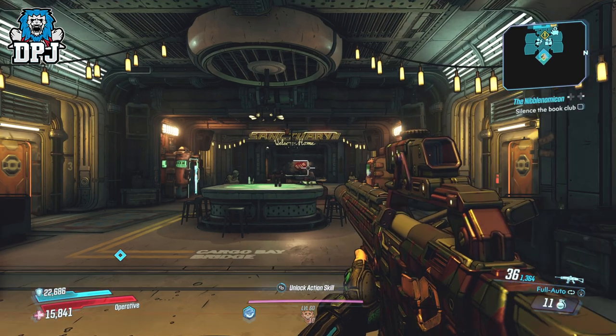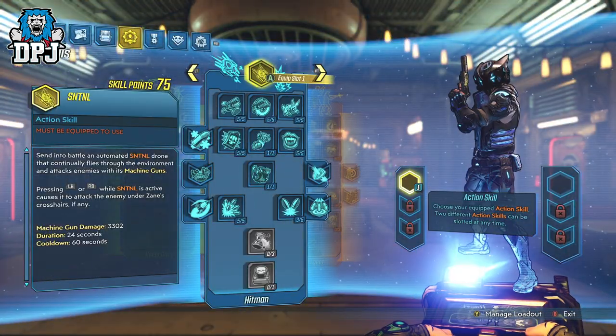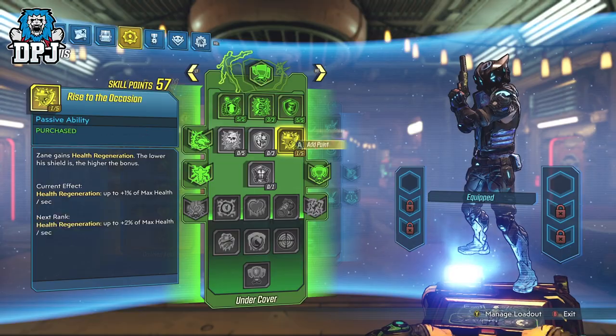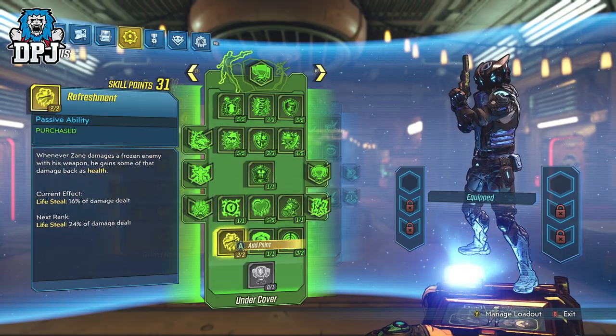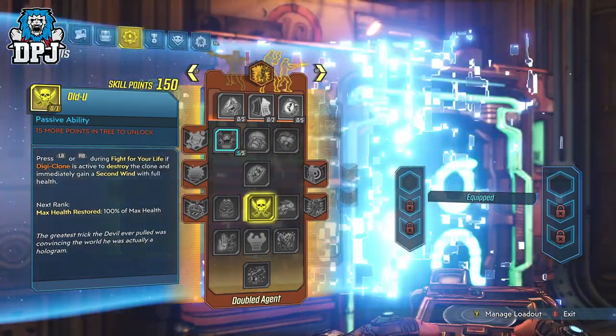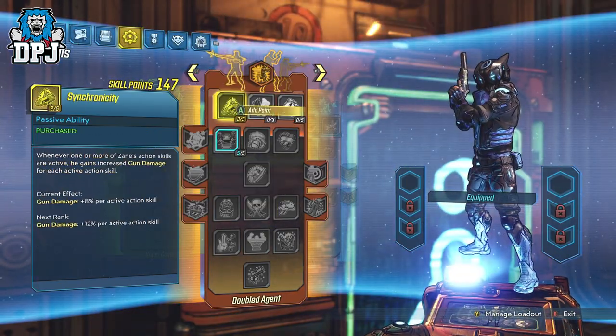Upon loading back up into your own sanctuary, check your inventory — if it worked, you'll notice you have skill points spent but your total available skill points number hasn't changed. If you then respec, it takes the points spent and adds them to that total. Simply rinse and repeat this process and you'll quickly get enough points to fill all three skill trees.